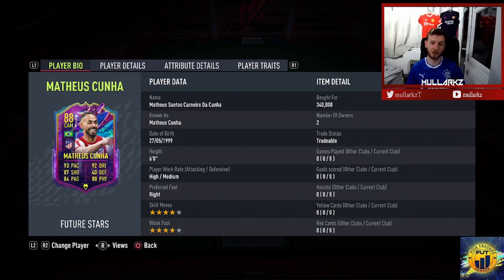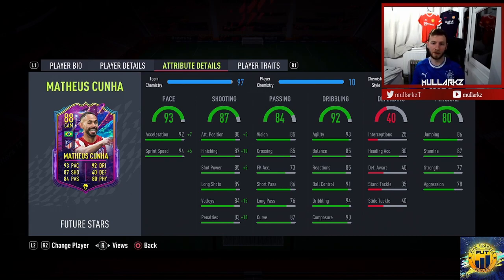Take a quick look at the card: high/medium work rates, four-star skill moves, four-star weak foot. I'm really impressed with the stats already — 93 pace, 87 shooting. I'm going to try a Hunter on him and play him in the CAM position. I feel like you could probably play him left or right wing as well. The pace is very good, shooting and shot power are good, long shots 89, good attacking positioning.